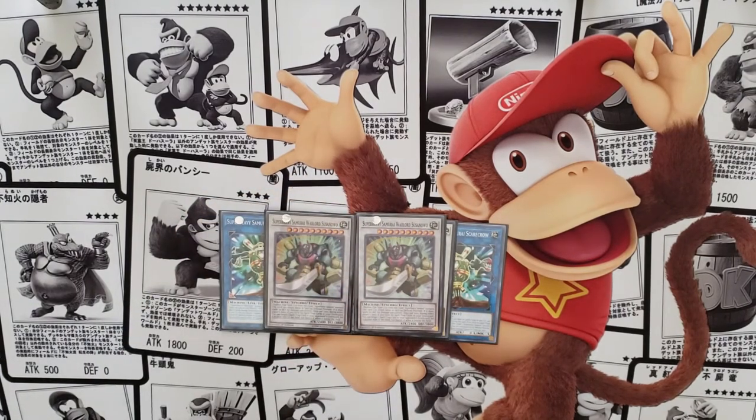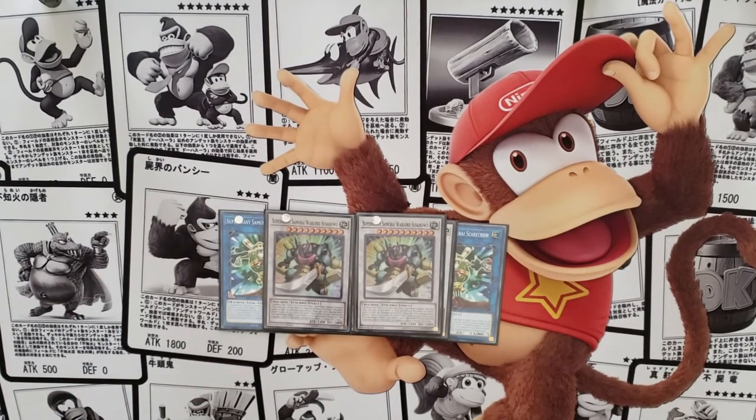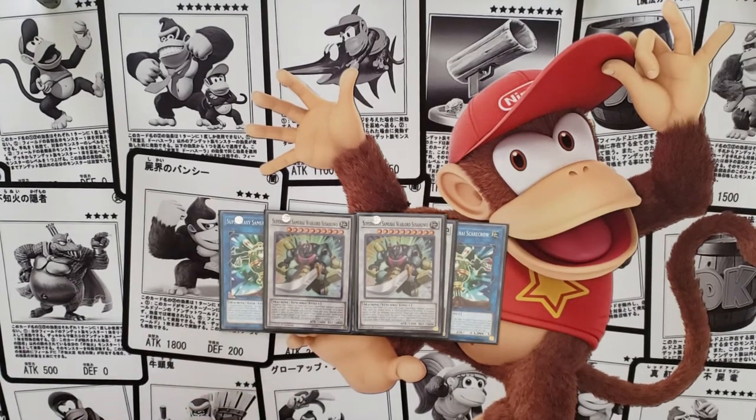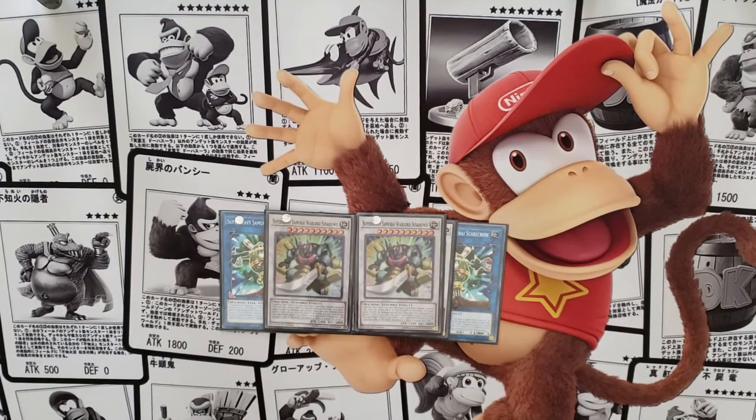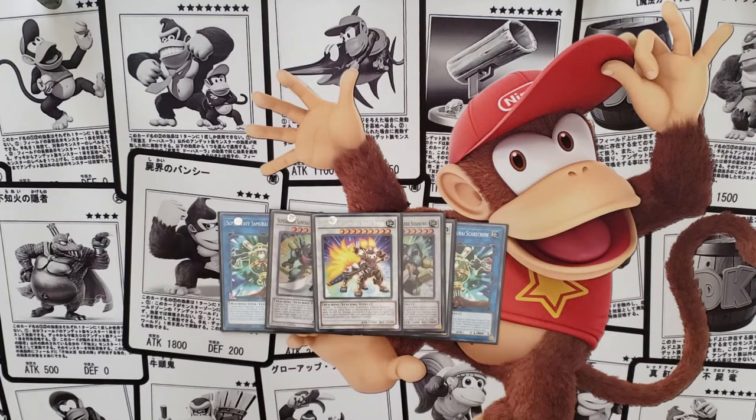Satsuno is also a great card at 3,800 defense. His quick effect lets you target a spell or trap in your opponent's graveyard and set it on your side of the field. When he first comes out you can snatch one, and on their turn you can snatch another. When those cards leave the field they get banished, so your opponent won't get them back. Great against Sky Striker and other graveyard-reliant spell decks.